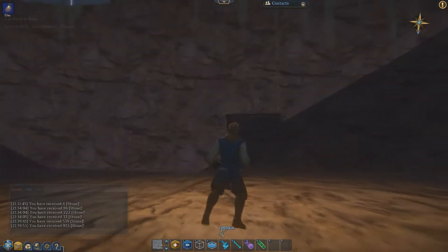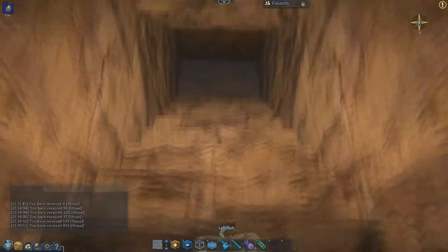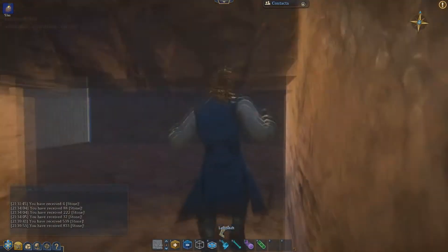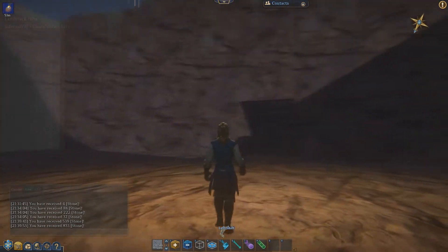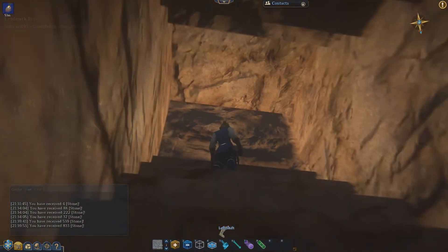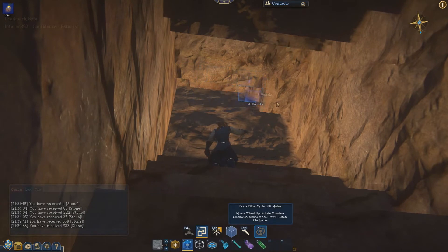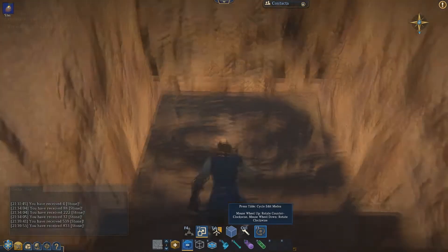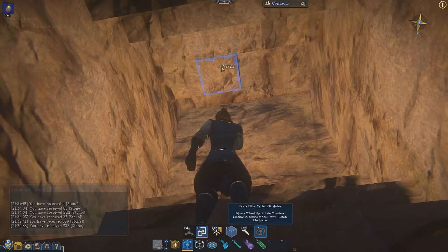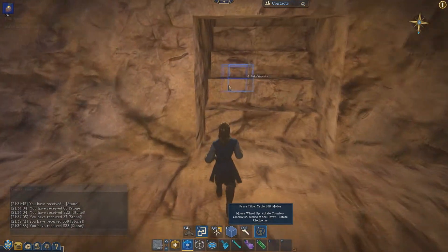Alright guys, so I started digging out — or deleting out — this tunnel. But we ran into a problem: we've reached the end right here. So yeah, that's a pretty big problem. And I think what we're gonna have to do is actually make a shaft. We'll have to dig straight up and just have to drop in. I don't know if there's ladder items or what. We're gonna have to do that, or we're gonna have to rework this and make it steeper, basically.